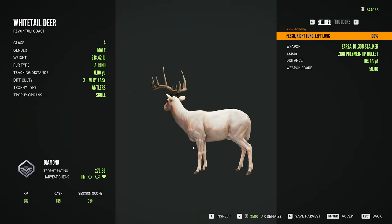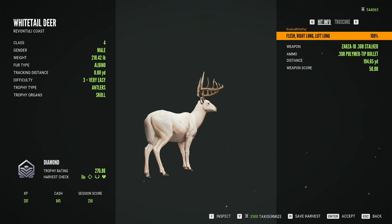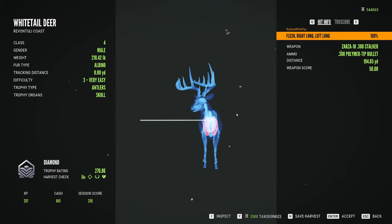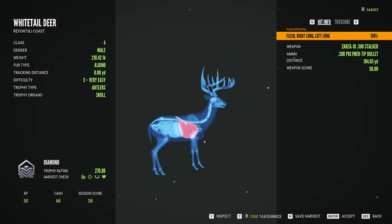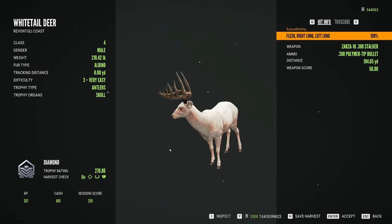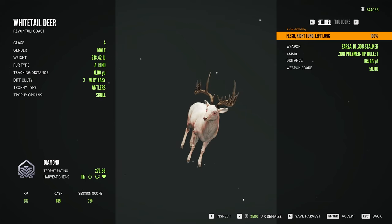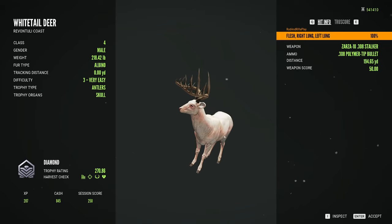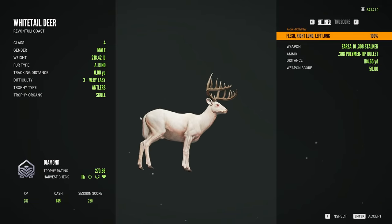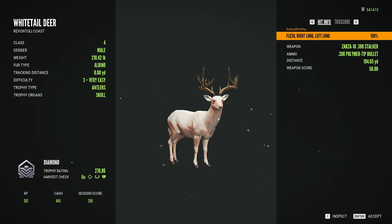Here he is. We're gonna go ahead and pick him up. Wow, that's a nice albino. He scored 270.86. We're getting 845 cash and 287 XP. We got him right lung and left lung. Overall, not a bad albino super rare. He weighed 218.42, which isn't bad. But this grind is definitely gonna be one of the best grinds that I've actually ever had.